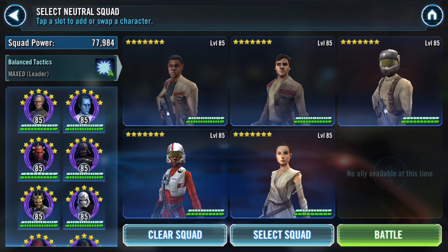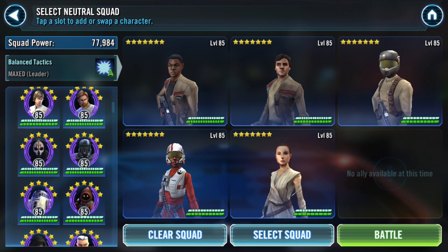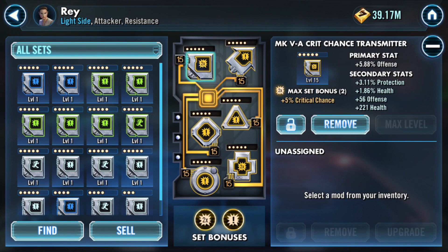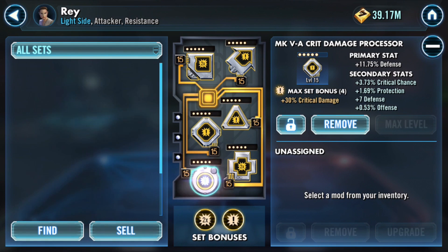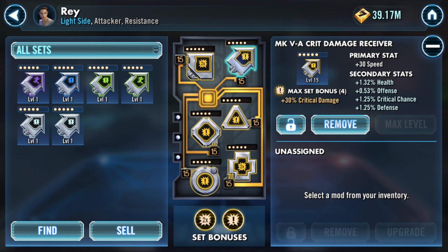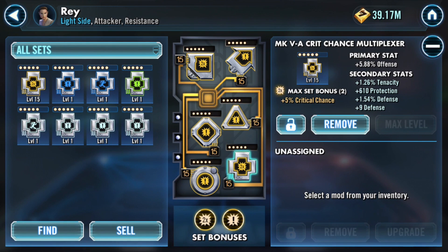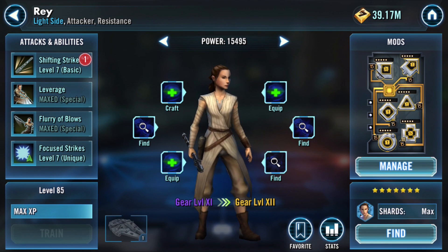You can use R2, but I found that using R2 with the rebels is actually better, especially under a CLS lead, because Commander Luke has so much crit chance that he ends up critting so often that he's always going to cleanse himself and counterattacking with the basic stun is really strong. I didn't show Rey's mods — she doesn't need any potency, she's at 5%, and I gave her a lot of flat offense: 56 there, some crit chance, crit chance secondaries, crit damage triangle, and an offense cross. She doesn't need any potency because she has no exposes.